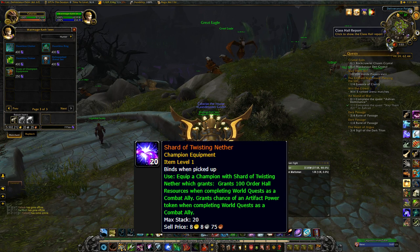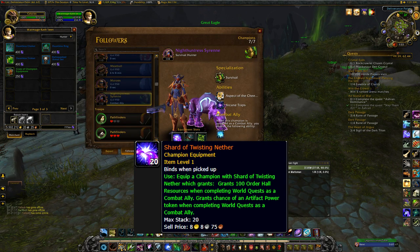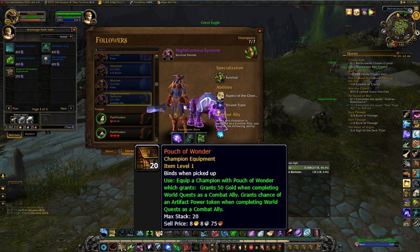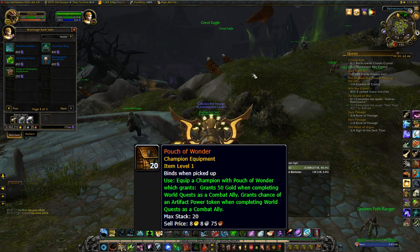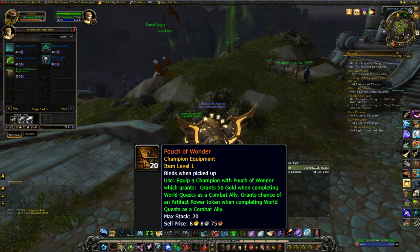I already have Shard of Twisting Nether on my current bodyguard right here. The other one I want, which I don't have, is Pouch of Wonder, which has a chance to give you artifact power when completing world quests and also gives you 50 gold per world quest you complete.